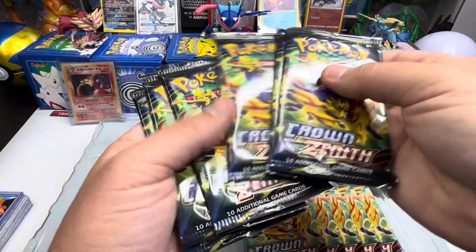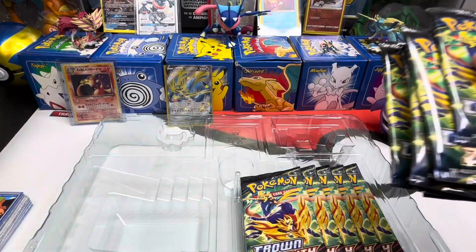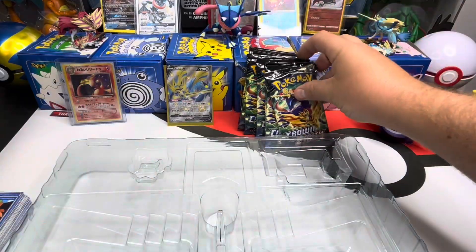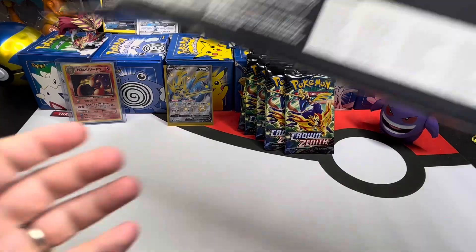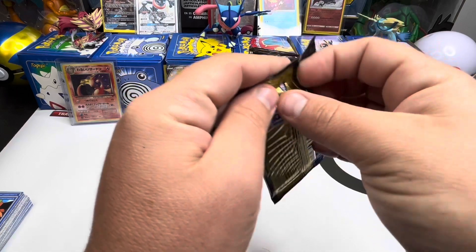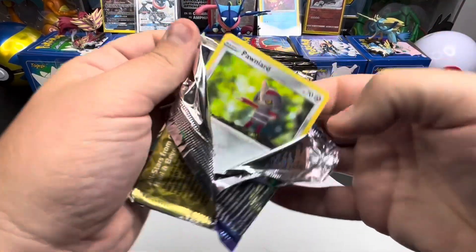1, 2, 3, 4, 5, 6 — 1, 2, 3, 4, 5, 6. I thought there was only supposed to be 10 in here. 1, 2, 3, 4, 5. Error box, baby! We got an extra pack. Let me confirm — I'm pretty sure we just got an extra pack. Nope, my bad. 11 Crown Zenith booster packs for some reason. I was thinking it was 10. At least we didn't get shorted. But 11 packs — not sure why they did that. Just make it 12 or 10. Why 11? Never heard of a product containing 11 packs of cards.